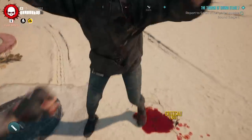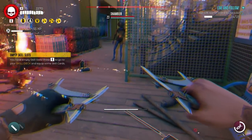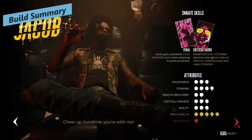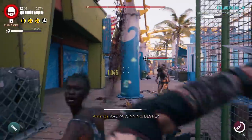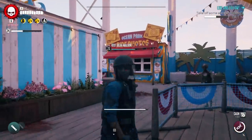Let me know your thoughts on this build in the comments down below and what build you're running in Dead Island 2. This build primarily uses Danny, but it does also work with Jacob because they have overlap in some of their skill cards. Jacob's innate ability, Feral, gives him a stackable minor damage boost when attacking in quick succession, which works perfectly with this attack speed and maim-focused build, but I'm essentially playing as Danny.